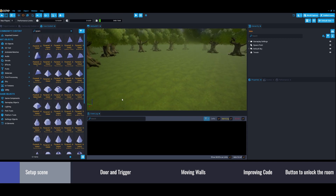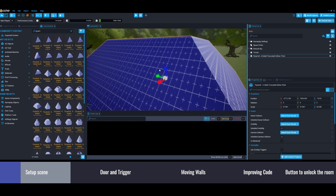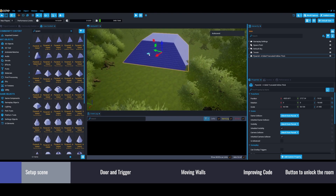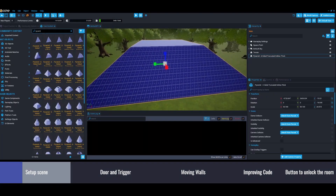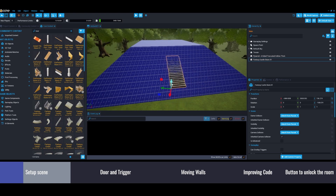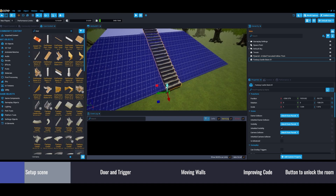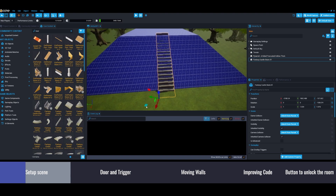Maybe we can start with that kind of pyramid. I'm going to increase the size of that and place the room at the top. Maybe we can add some stairs to go to the top. Let's increase the size. Let's move it a bit so the stairs are aligned.